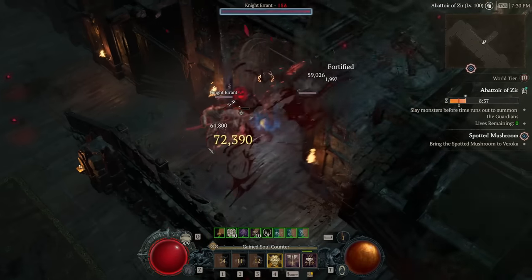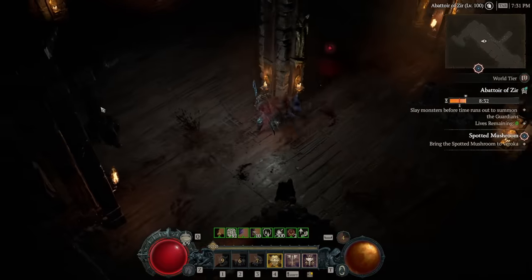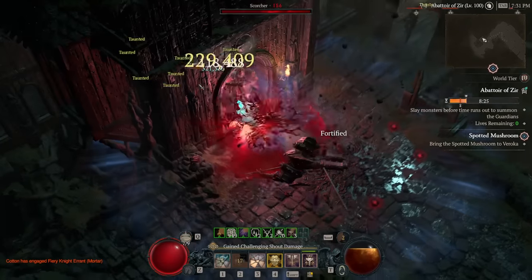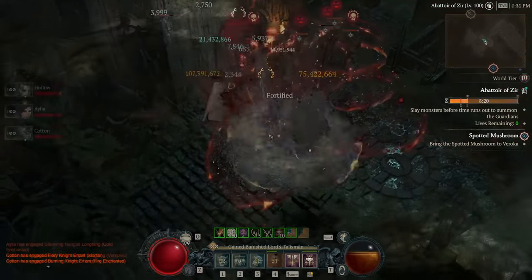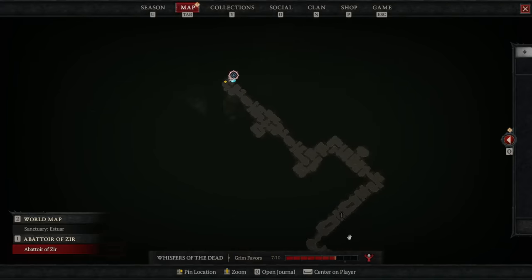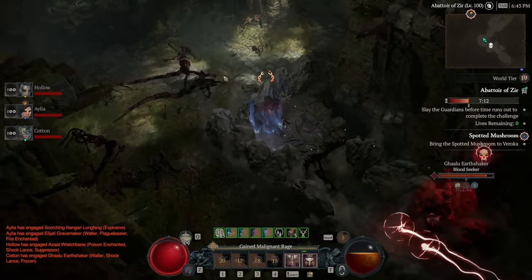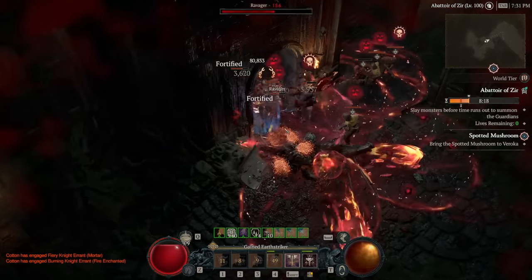If you succeed at filling the bar, you'll spawn in the Guardians, which are three massive Bloodseeker elites with tons of health and lots of affixes. Kill them within the remaining timer, and you will succeed at the event, unlocking the next tier and getting some gear and a massive pile of Glyph XP to spend at the totem. In a group, if you fill the bar while spread out, the Bloodseekers will spawn on different players — we did it in a group of three and each Bloodseeker spawned on one of us — so you can actually spread them out and take 1v1s if you prefer.